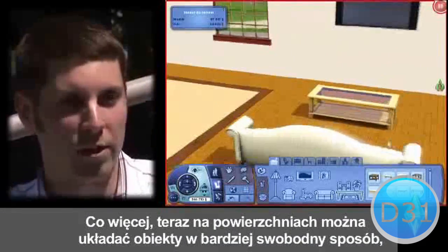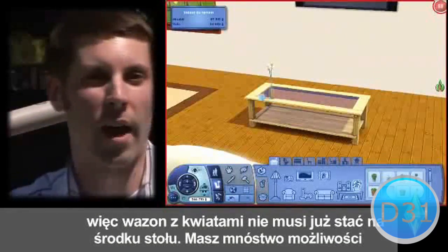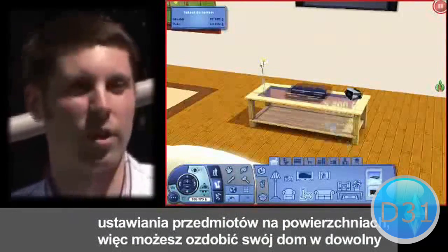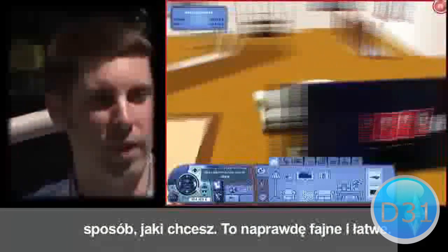On top of that, we've added more placement options on surfaces, so you don't have to exactly center a flower vase — you have lots of options for where you put things, and you can put lots of things on surfaces. So you can really decorate your house any way you want, much more fluidly.